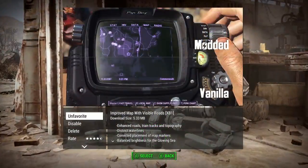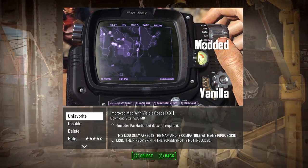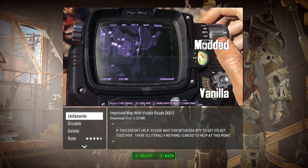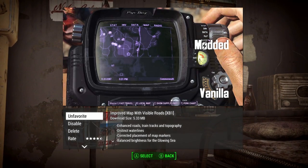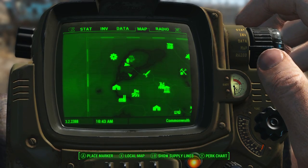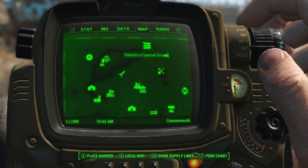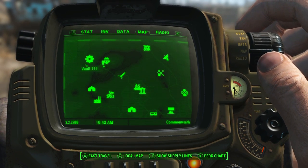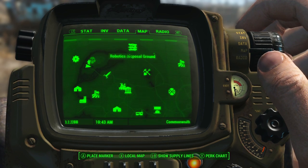Our next mod is called Improved Map by mm137, and this improves the Pip-Boy map big time. Some of the smaller roads were really hard to see or unclear before, same with some train tracks. This mod really defines the water lines on the Pip-Boy map much more clearly and fixes map marker problems. It also includes fixes for Far Harbor, which desperately needed it - the whole map was basically shifted incorrectly in the wrong position.